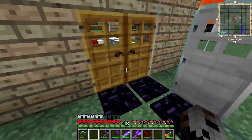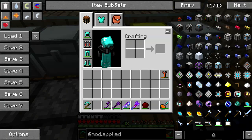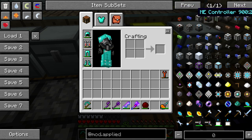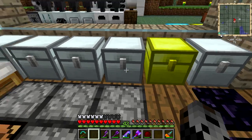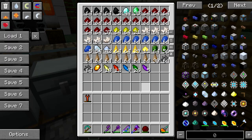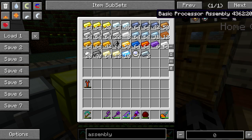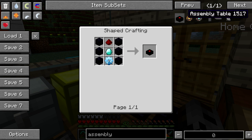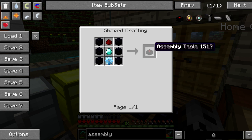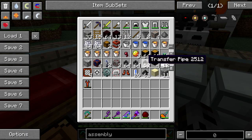We're actually going to work on some Applied Energistics. I'm going to set up a little bit of the basics right now in this episode. I need a controller, which involves an advanced processor. We actually need an assembly table and — not levers — lasers. So that's going to have to wait.